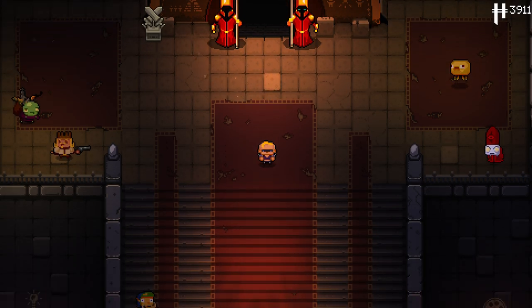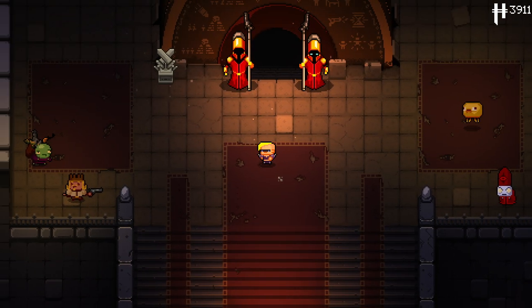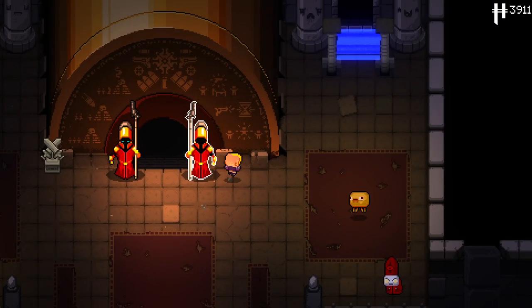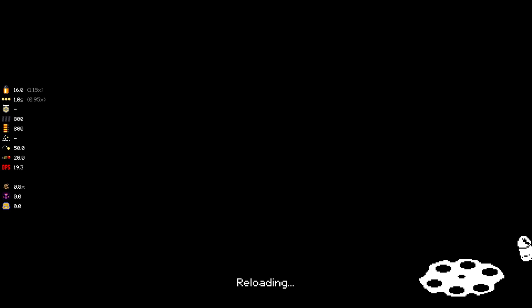Hello everybody and welcome back to another episode of the Mega Mod of Gungeon series. I'm going to play as Convict this time. I've already grabbed my extra stuff from the arcade room. One of the items is one I enjoy quite a lot, and I'm very happy to have it from the start. I'm hoping it works correctly, because it hasn't displayed in the breach. My character will look somewhat enhanced.